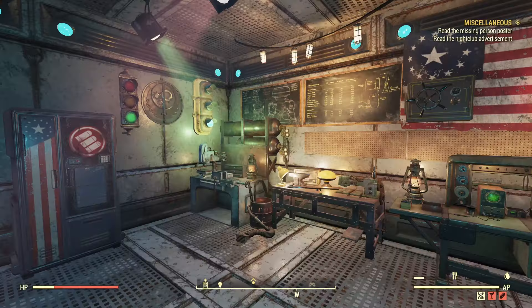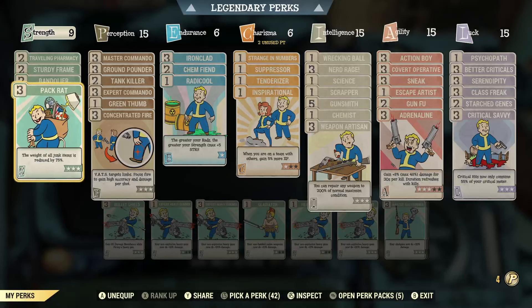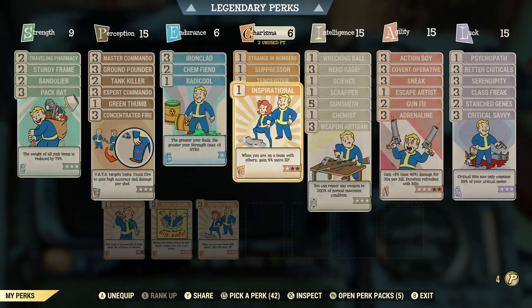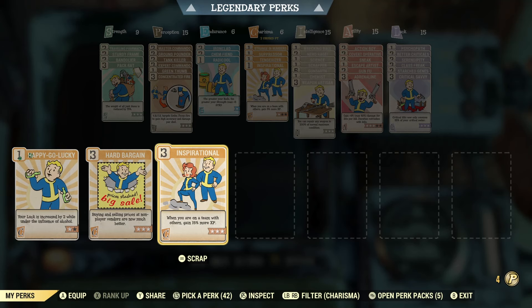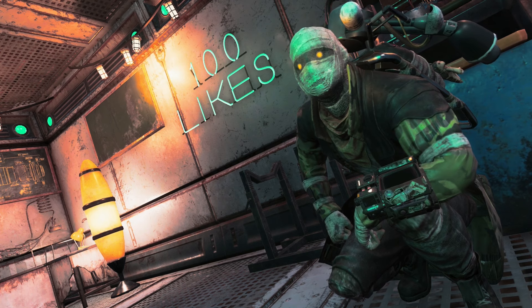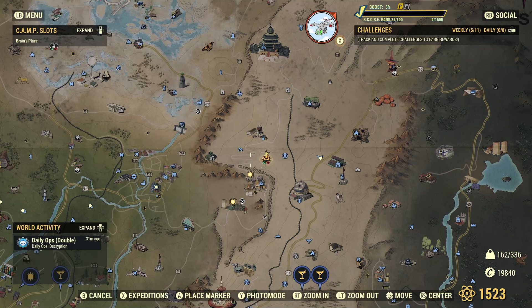So when you leave the vault, you leave with the Pip-Boy. Open that up, go to your leveling and cards, go over to Charisma, and look for a card called Inspirational. You can get this card at level 2 — basically walk out of the vault and you'll have it. The really cool thing is it gives you a 5% XP boost right from the jump, and you can level it up to a max of 15% more XP. A very easy and passive way to gain more experience.